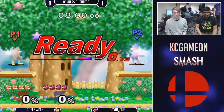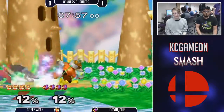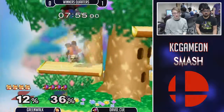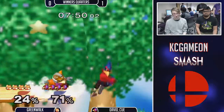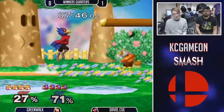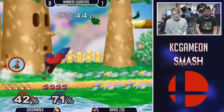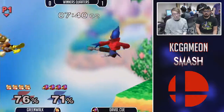Dreamland — just a little more space to breathe. Tech chase, up air, shine. Shine's getting caught up in the laser. Greenwalk getting caught up in the laser. Nice jab to throw off the shield.